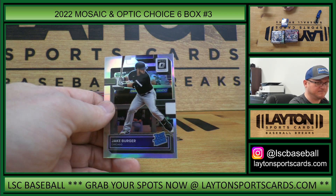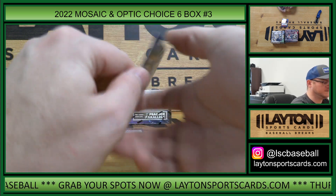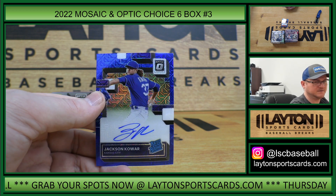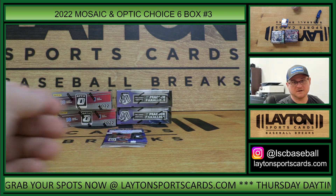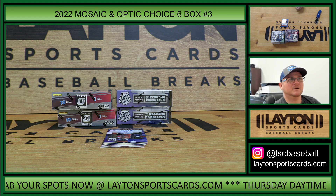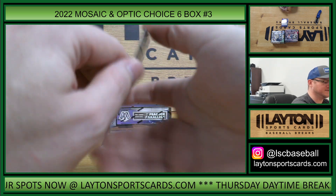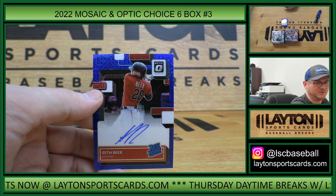Blake Snell and Jake Berger rated rookie silver. This is Royals, rated rookie auto blue, Jackson Carr. Still seven to go on our next six boxer. This is D-backs, rated rookie auto blue, Seth Beer.